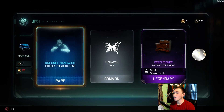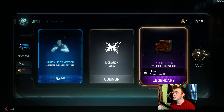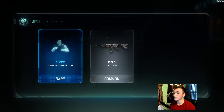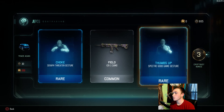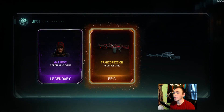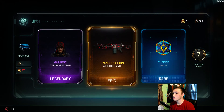We got the Outrider Knuckle Sandwich, then Stock for the SVG — we're getting a lot of SVG stuff. Once I get it gold I probably won't use it much; the Locust is probably the best sniper in the game in my opinion. Then we got Serif, Choke, and Thumbs Up for the Spectra — nothing too amazing there.